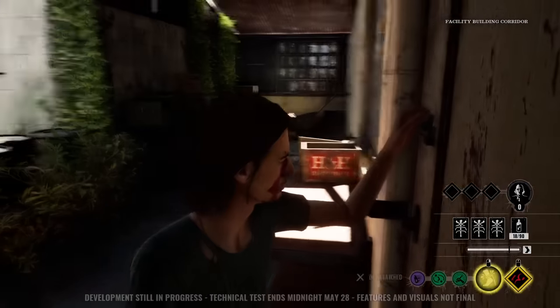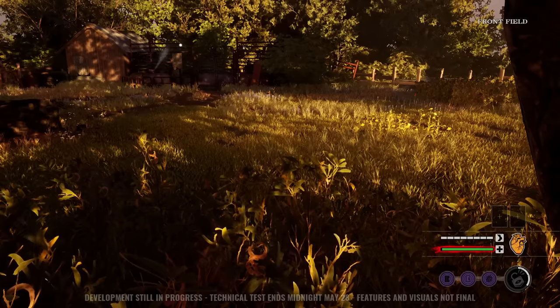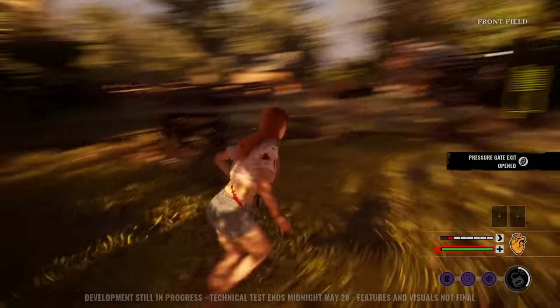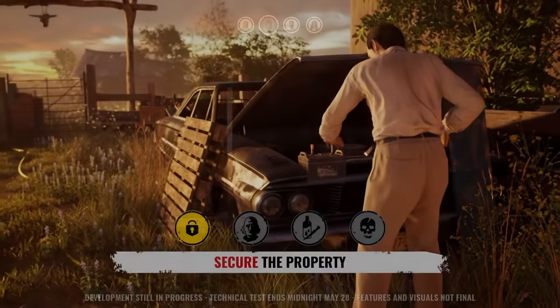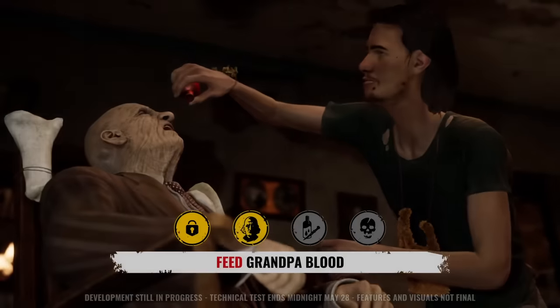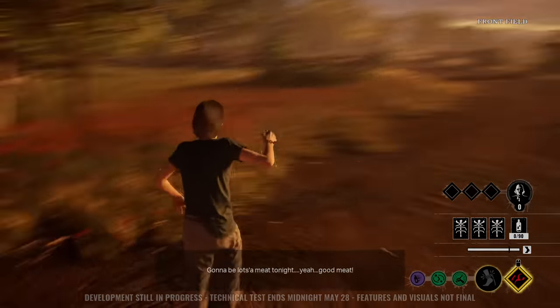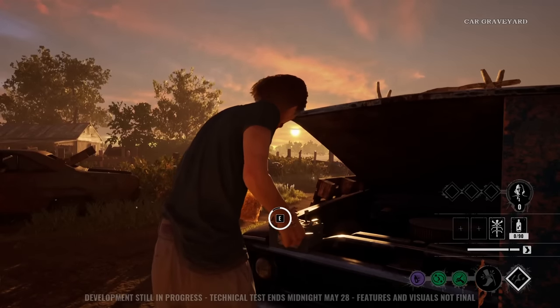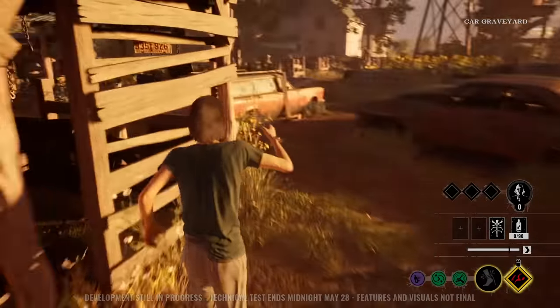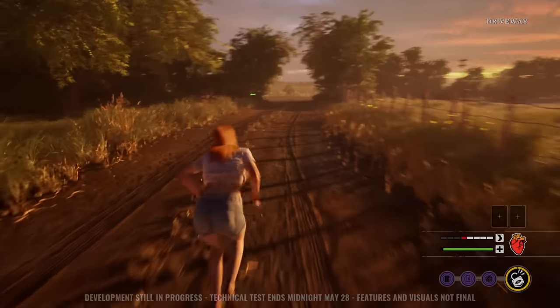First things first, victims have four ways of escaping: a main pathway powered by a generator, a rear exit powered by a car battery, a pressure gate powered by a pressure valve, and a basement exit that requires a fuse. It's important to note that the main generator and battery start the match turned off. So if you are the family member that spawns outside — in the tech test this was always Hitchhiker — turn on the generator and battery. If the main generator isn't powered, it's very easy for a victim to simply jump out the main window on the family house map and make a mad dash for the escape.